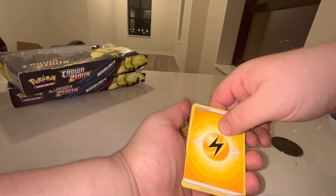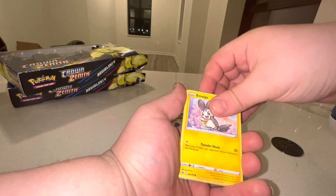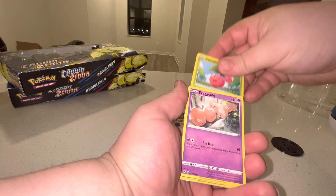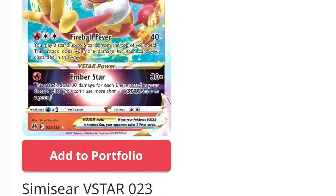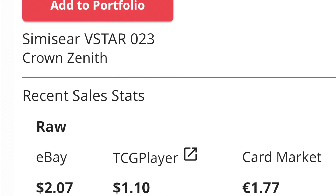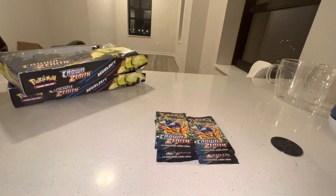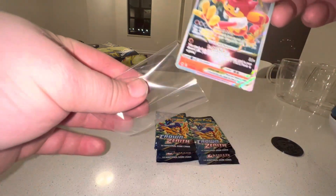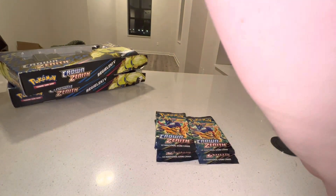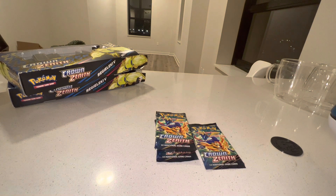Pack two, box one. We already got one hit - a regular yellow-border Galarian Gallery hit in pack one. Let's see what else we can get. We got Alolan Exeggutor, Frillish, Swinub, Scyther, Indeedee, Yungoos, Shiinotic, Exeggcute, and another Samurott V-star. We need the Galarian Gallery version, not this one - this is not the Samurott we are looking for. I think this is like our third Samurott V-star. But two for two I thought I saw silver - I was hoping it was Galarian Gallery silver.